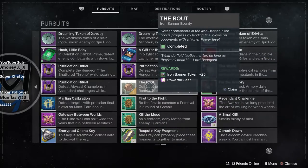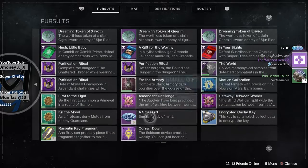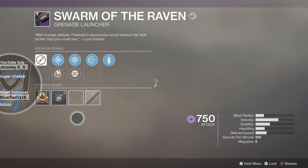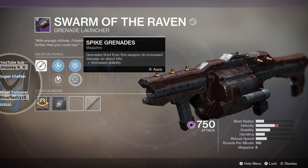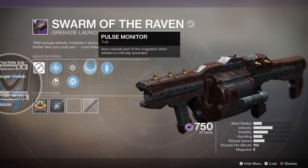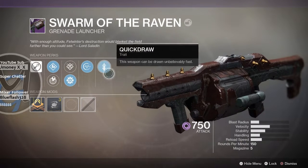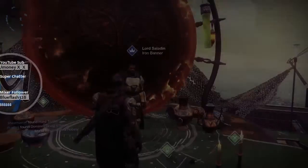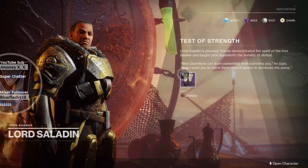No boots, but the Wizened Rebuke — that is a nasty fusion rifle. This is a good one. With Spike Grenades: grenades fired from this weapon do increased damage on direct hits. Pulse Monitor auto-reloads part of the magazine when the wielder is critically wounded. And Quick Draw. So that is a good PVE roll. Let's go, Saladin! And here's my boots — 729, that's pretty good.